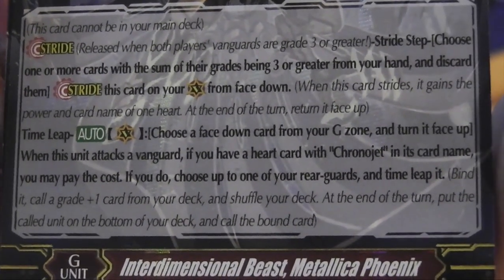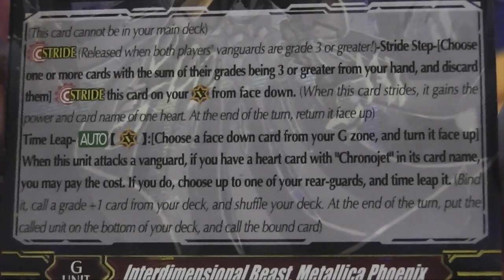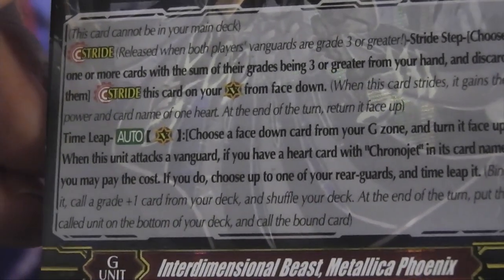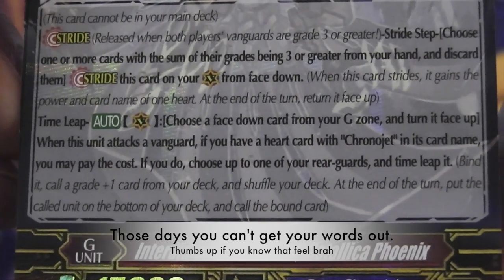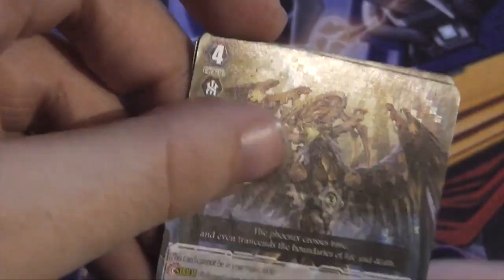I'll read the Time Leap skill just this once. Time Leap is: bind the unit, call a grade +1 card from your deck, then shuffle your deck. At the end of the turn, put the called unit on the bottom of your deck and call the bound card back. There we go — managed to get it out in the end. It's very early in the morning and the post has just arrived.